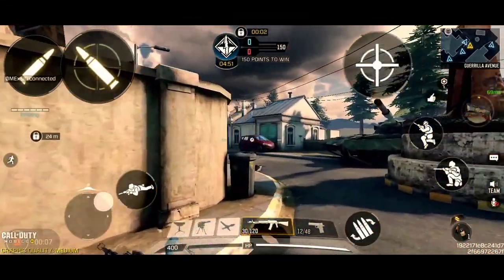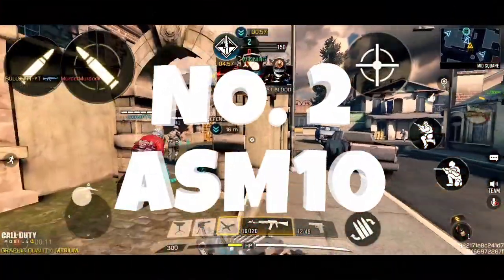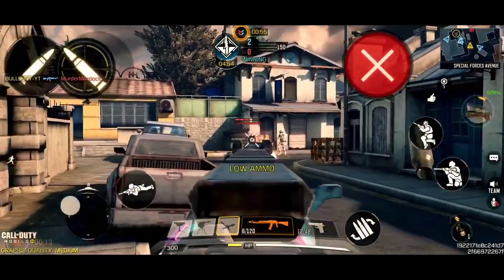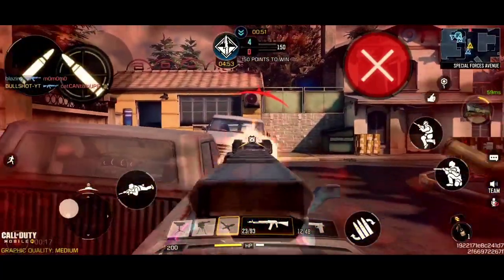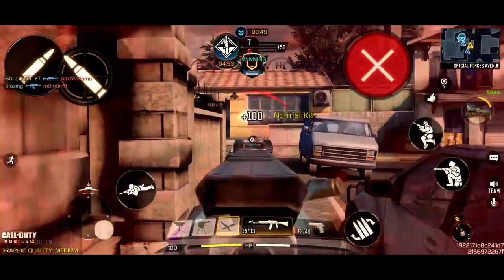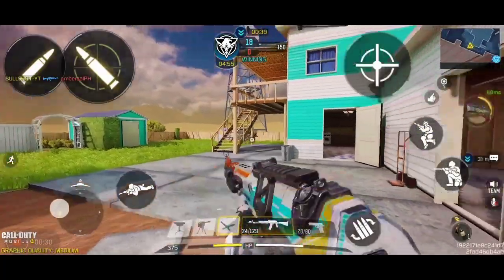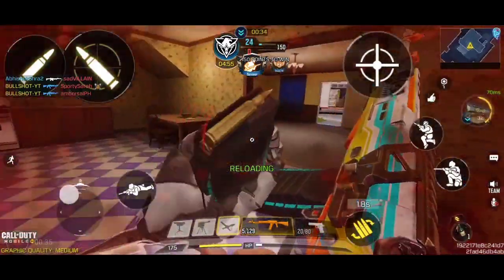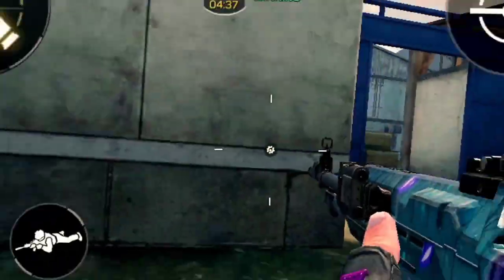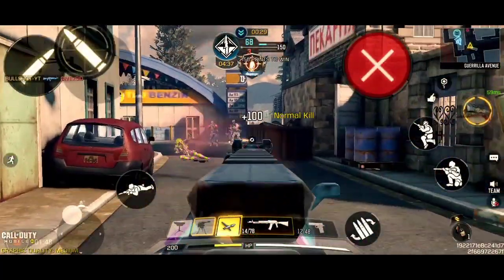Coming in at number 2, we have got the ASM-10. This is arguably one of the best assault rifles in the entire game from the very beginning. After the gunsmith update, it got a huge buff in accuracy and damage range. The fire rate is also very good. It is an awesome combination of aiming speed and recoil control. However, it is not as versatile as the assault rifle I have placed in number 1 spot. The recommended game modes for this weapon are Team Deathmatch, Hardpoint, and Domination.